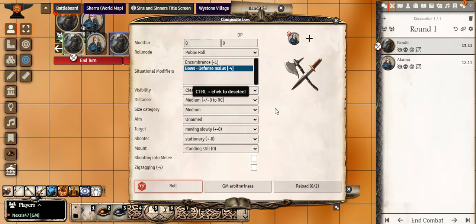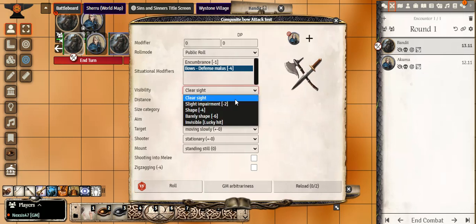Visibility is whether you have clear sight, slight impairment — perhaps the target is behind a rock — barely visible like a partial invisibility state, or total invisibility where you can't see the target at all. You click one of these; in this case he has clear sight on the target, so we leave it at clear sight. Distance: close gives a plus two, medium is neutral, and far gives a negative penalty.